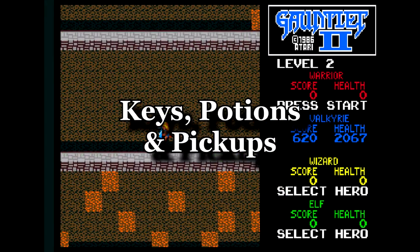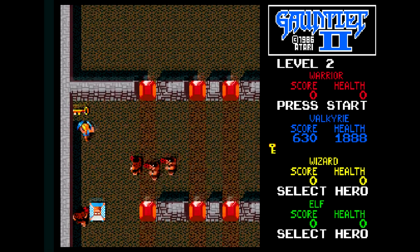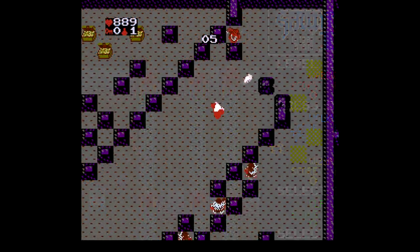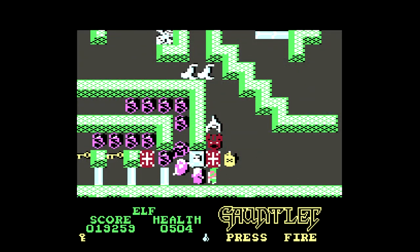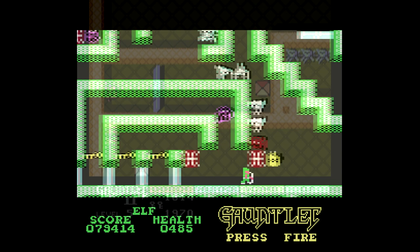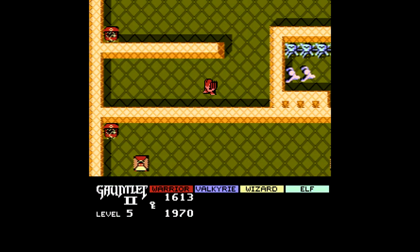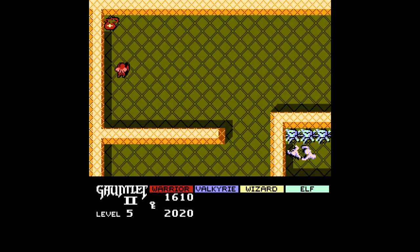Keys, Potions and Pickups: the classic formula sees you navigate the Gauntlet, occasionally requiring a key to unlock an area. Store keys and use them wisely. Potions can restore health, but watch out for those poison potions that will damage your health. Additionally, pick up destructive magic potions to clear areas of monsters at a time. Certain games will also include a variety of pickups, such as Reflective Shot or the You Are It Curse, to keep the game fresh.